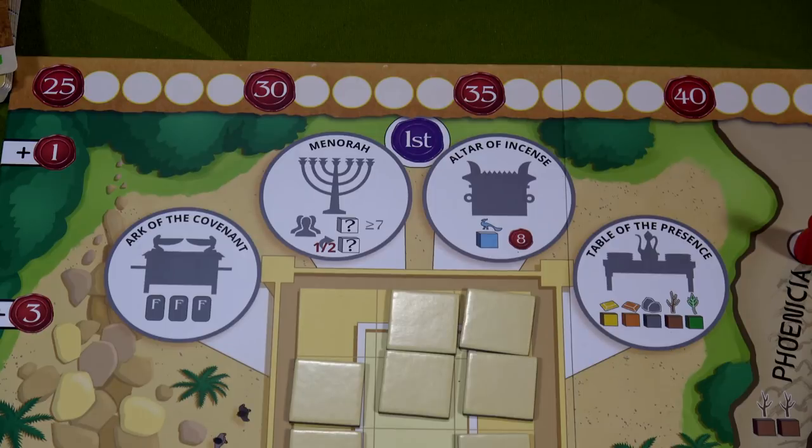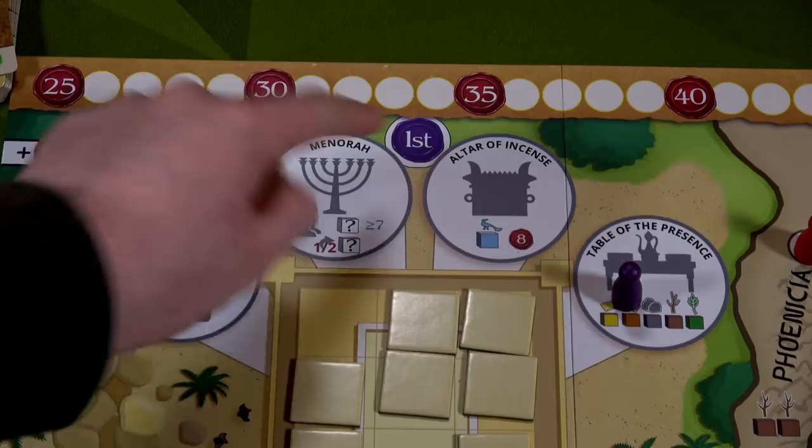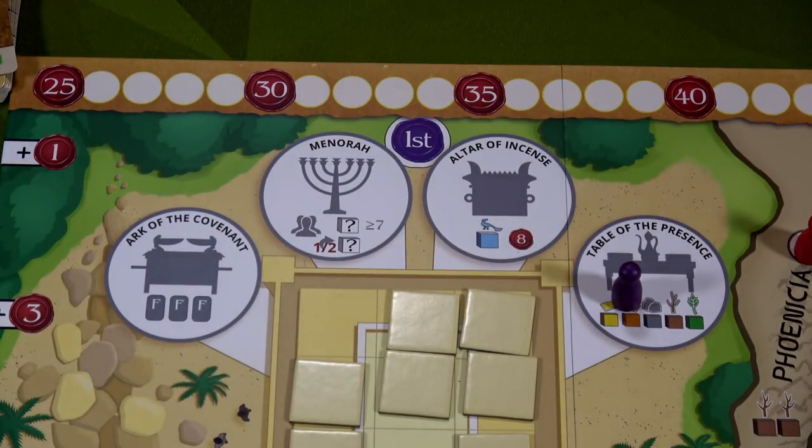We took a chance and it paid off — Jeroboam did not go to any of the holy places. The holy places give you the first player token and substantial abilities. For example, the Altar of Incense gives one exotic good and eight favor; the Ark of the Covenant gives three fortune cards. Since I'm totally strapped on resources, I go to the Table of Presence. I place all my remaining workers there — and once I go, no one else can visit any holy place.